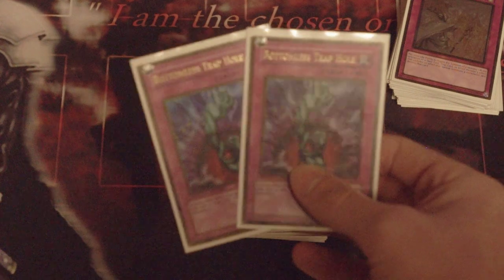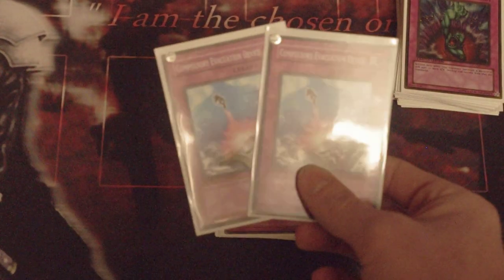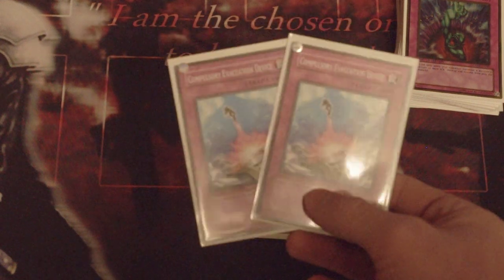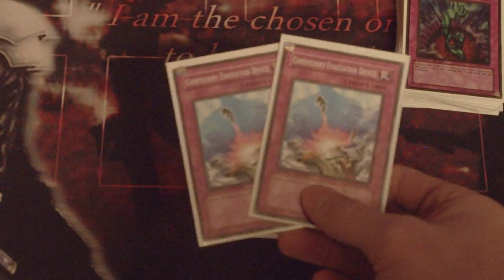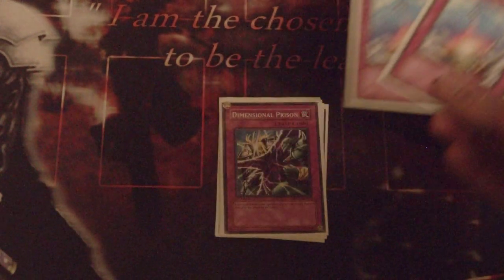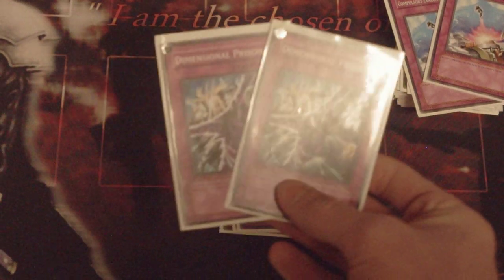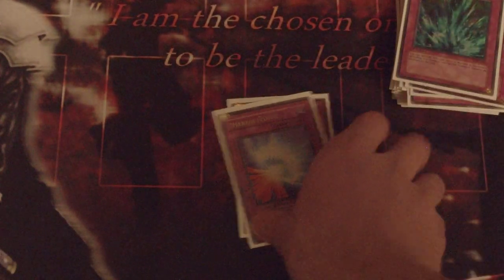Here we go to the traps. Got two Solemn Warning — got to be playing two. Konami's only gonna let us play two, so that's what we play. Got the two Bottomless. I play two Compulsory Evacuation Device. This card is so versatile — it can be played offensively, defensively, and can be chained to so many different things: Kageki plays, Debris plays, or just keep pushing for damage. Two Dimensional Prison — still pretty good. Got the Torrential, the Mirror Force.